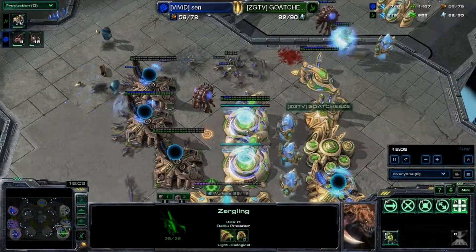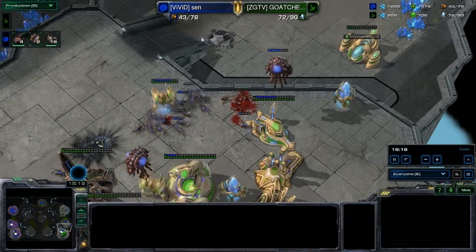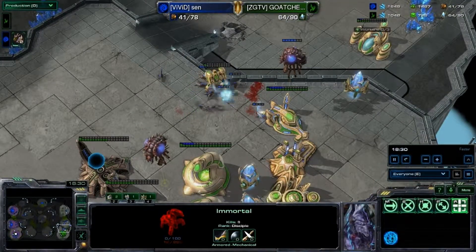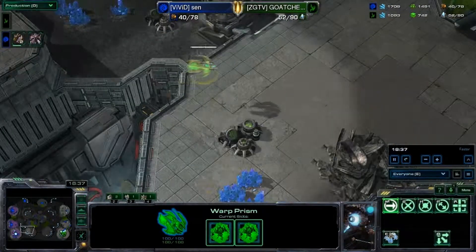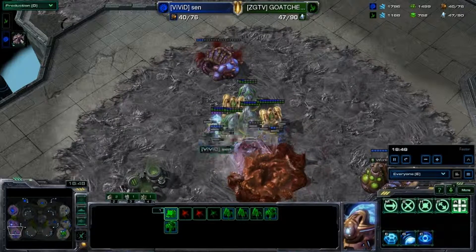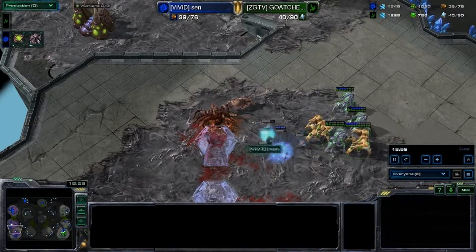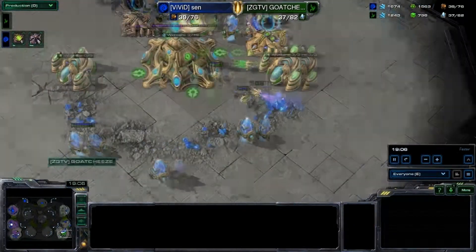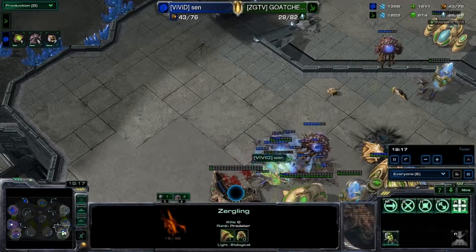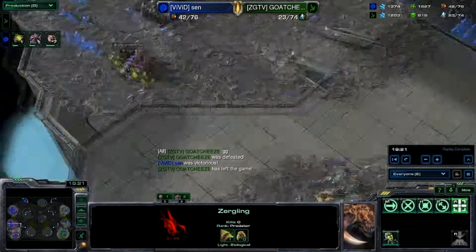But look at what's happening to my main — all these lings, these Roaches, they'll just walk through everything. I need Immortals coming out; they should have been coming out forever ago. I was trying to find a good place to get a good choke on these but he went for the 1-1 attack which is really good. I've seen those lings going into my main base — I just didn't know what to do. Once the Zerglings get the surround on the Archons, it's over. There's no way. So GG.